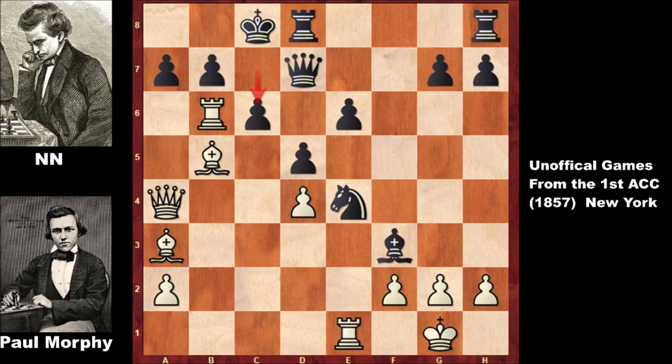Can you see the best move? Morphy captured the pawn — bishop takes on c6, and b takes on c6 — but then checking the king and black resigned. What a move! What a beautiful chess check by Paul Morphy. All of his chess games are beautiful and this was just one of them.